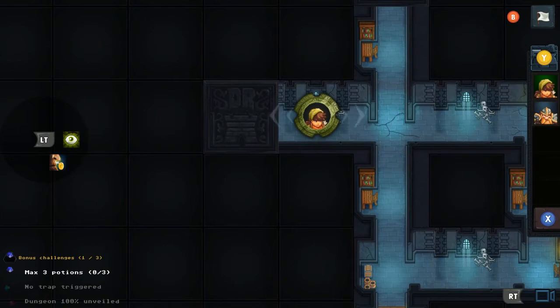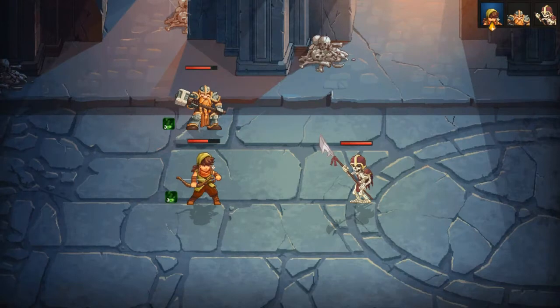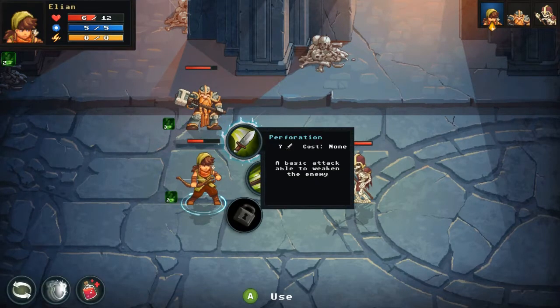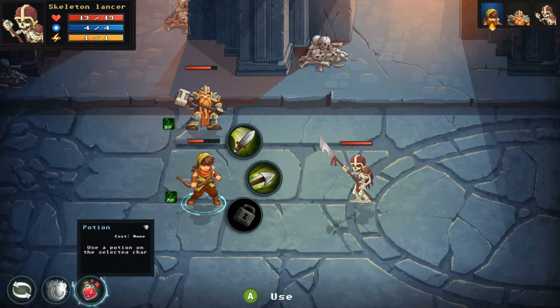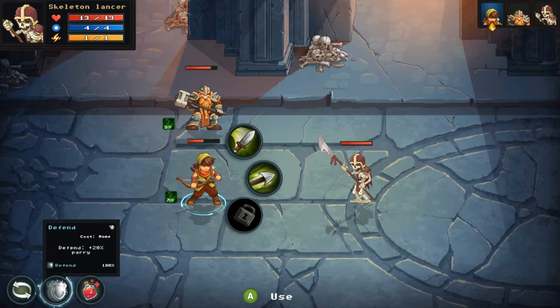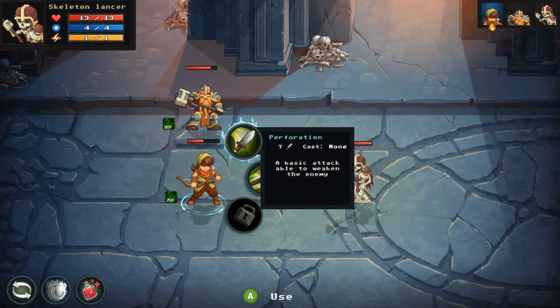It seems like I didn't fully deactivate the trap — I may have done something wrong. A Skeleton Lancer appears. I try to check his damage output but can't figure out how. I'm worried that if the lancer deals more than four damage to Eleon in one hit and we can't kill him in one shot, Eleon could go down.